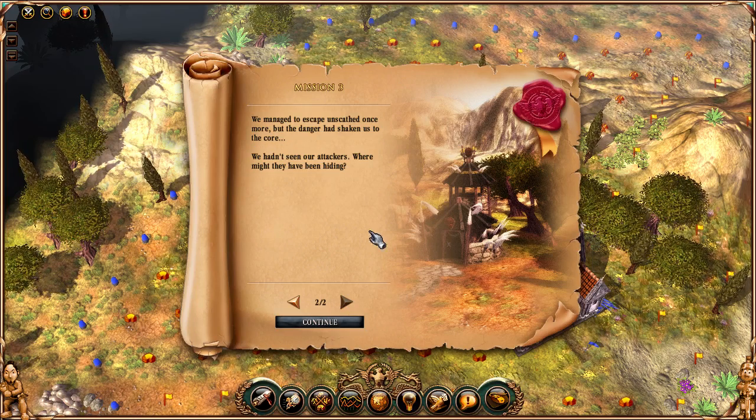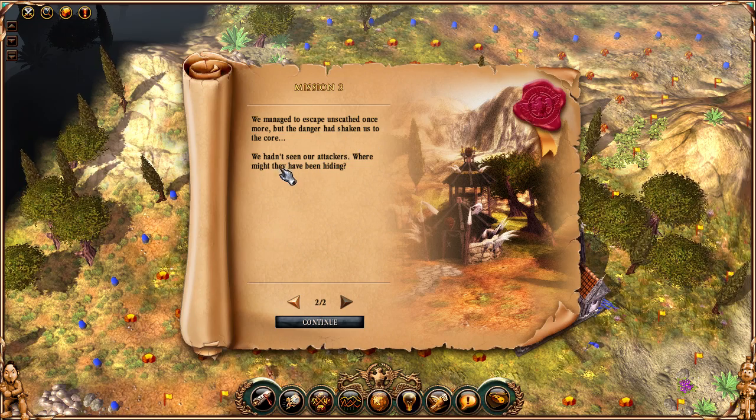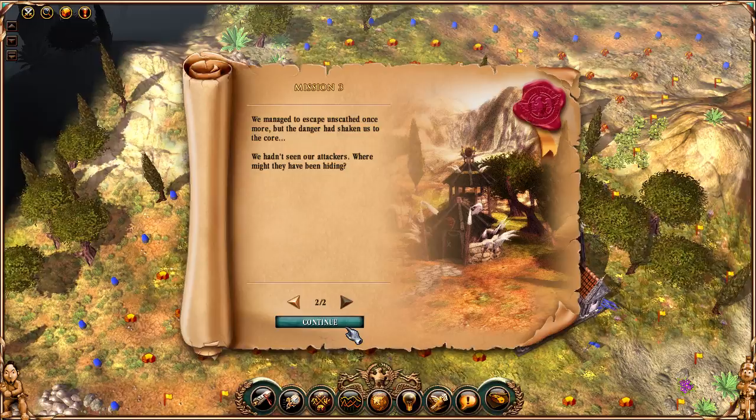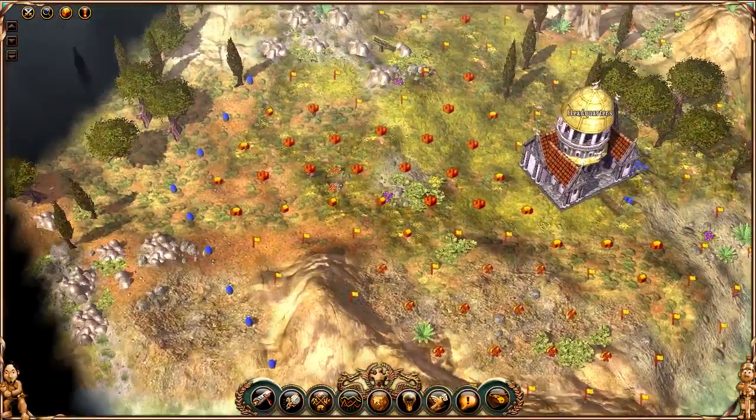We managed to escape unscathed once more, but the danger had shaken us to the core. We hadn't seen our attackers — where might they have been hiding?